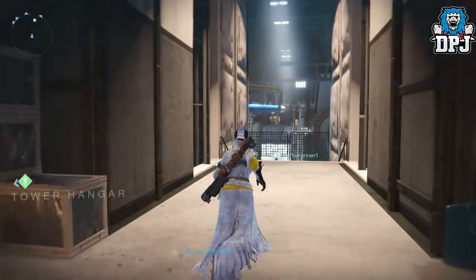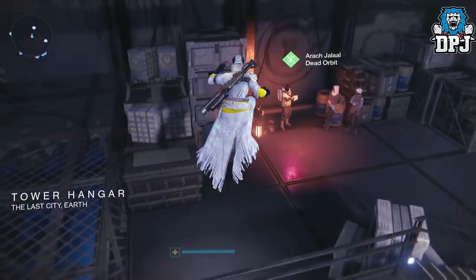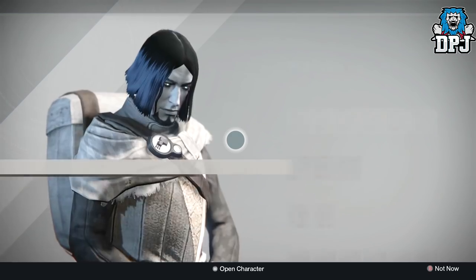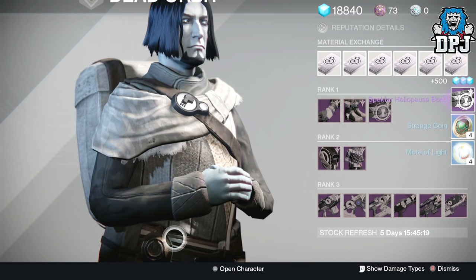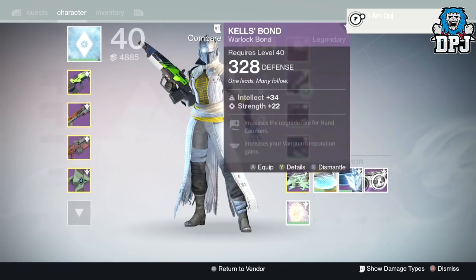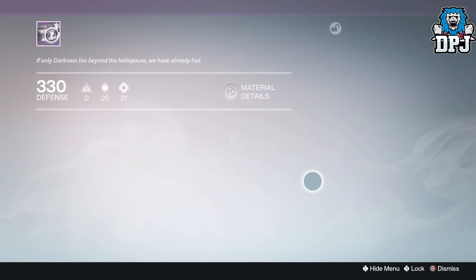Now we've got my warlock Dead Orbit rank 7. The last package I opened from Dead Orbit I got the Patch-a shotgun which I absolutely love - it's a beast in PvP. Let's see if he's equally nice to my warlock. No he ain't - a bond again. I just keep getting bonds on my warlock. Although this one looks pretty sexy, I'd still prefer a weapon.